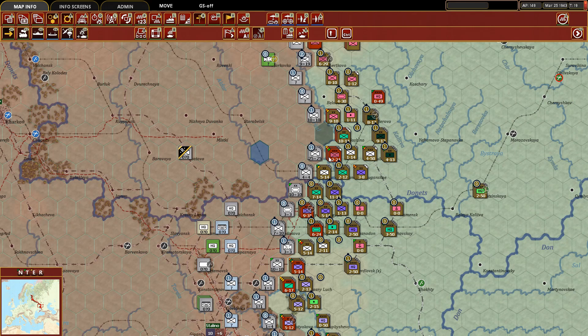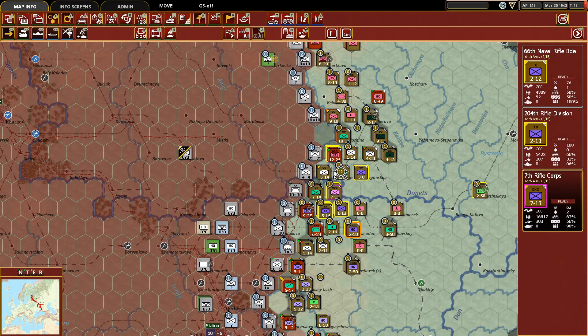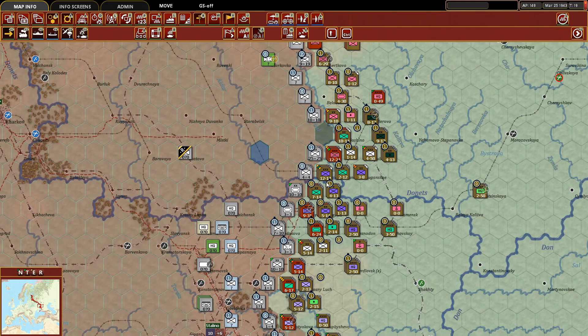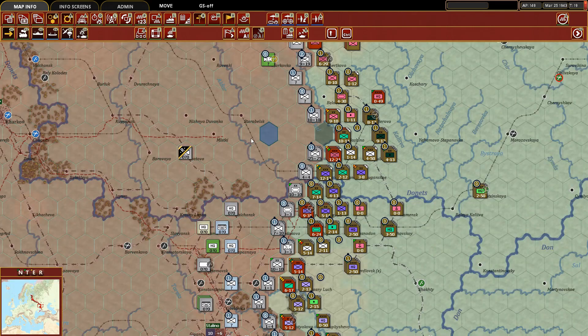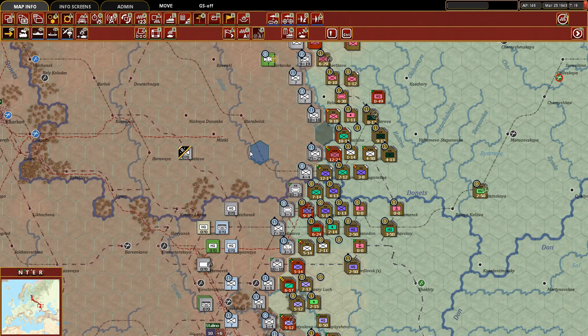We'll take from the rear the Seventh Rifle Corps and move them up, putting them at about 10 defensive value. We'll attach this anti-tank regiment and an AA regiment to the Seventh Rifle Corps. At best now in both axes they would have two to one — I feel okay about that. Here we have about 10 versus 14 so we're fine.